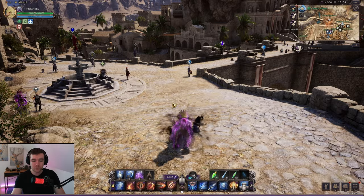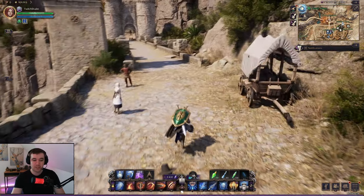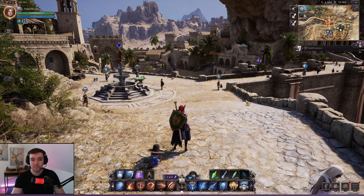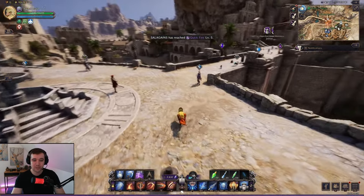I can stand still but the moment I move it goes into the form, and if I keep moving it stays in it. But the moment I stop it goes out again. That's why they call it a travel form — it's only supposed to be used when you're actually traveling.